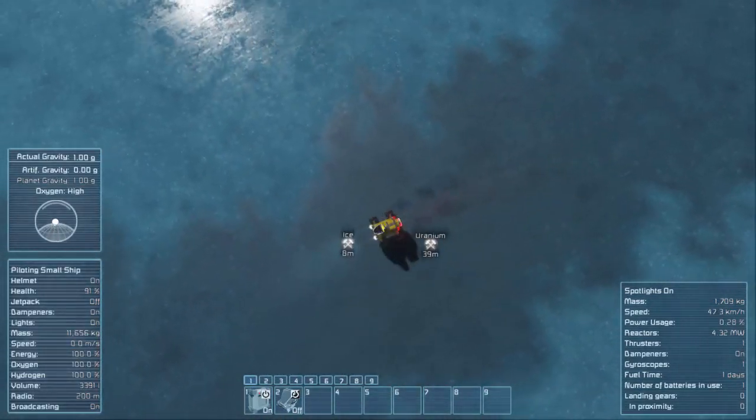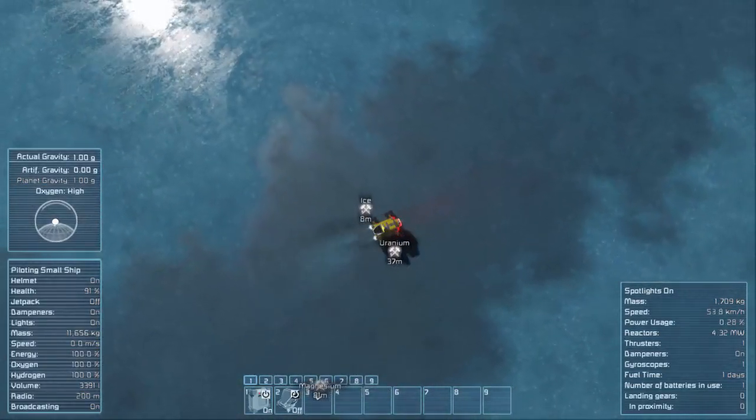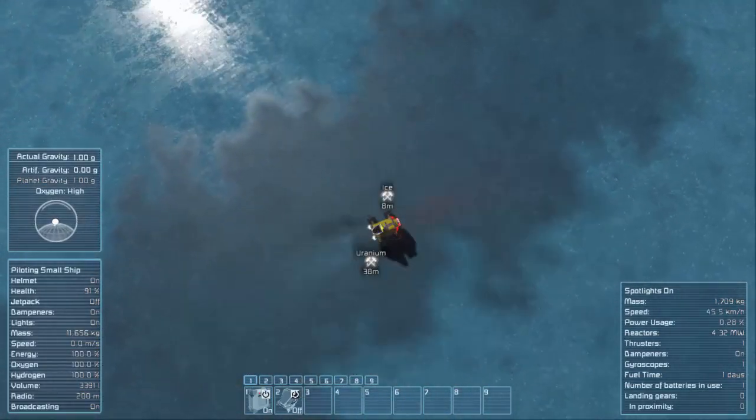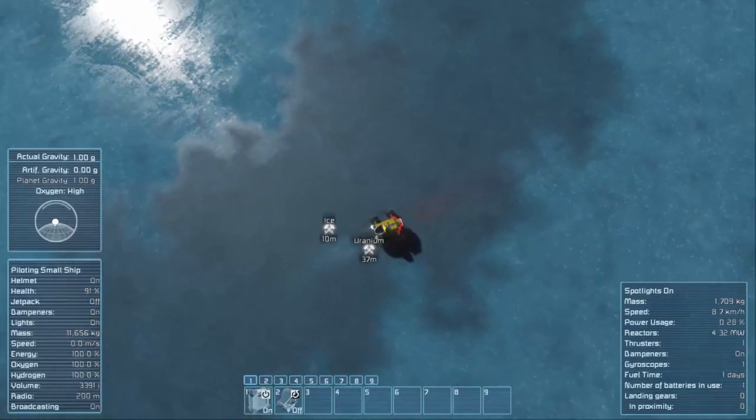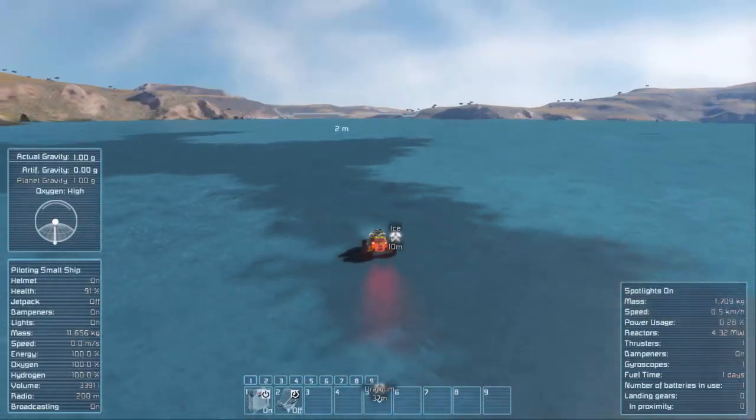Wow, we found uranium! This is a uranium node — that is awesome news. We don't have to use solar as long as I thought we were going to. The best way to mine these things — you can see they're way down underground, like 40 meters down — just keep driving around until you get the lowest number.